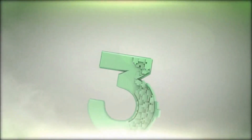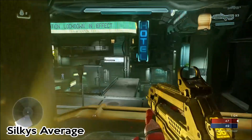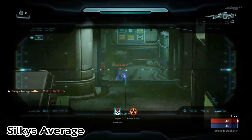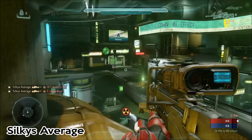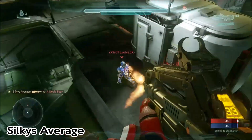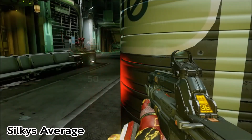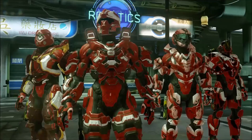At the number 3 spot you're gonna get some clutch action from Silky. Take a look at the score here — the other team only needs one more kill to win the game. But have no fear, Silky is here. Picking up the two headshots with the snipe, he has to make a move on the overshield. The enemy grabs it, but he back-smacks the overshield guy for the game winner. Fellas, that was Silky's average.